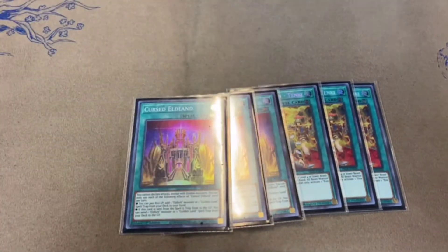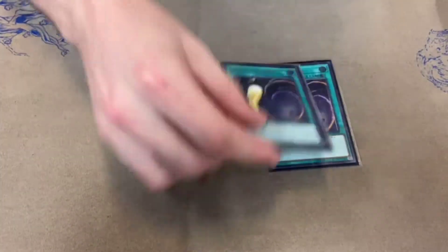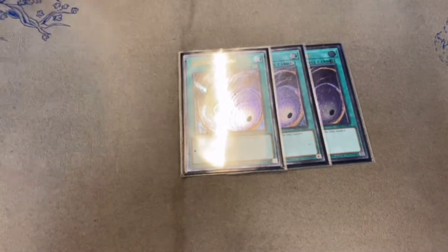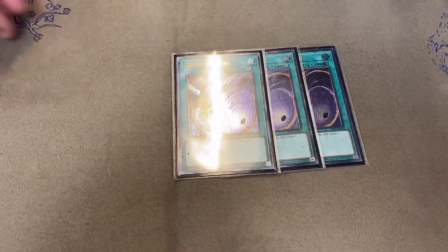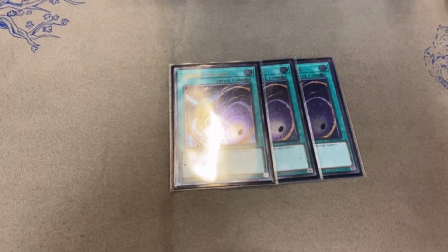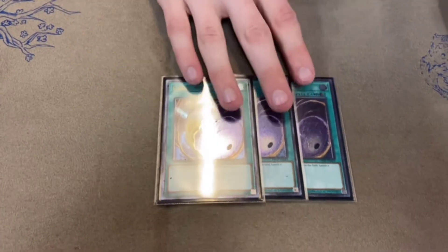Going into the spell cards — three Fire Formation Tenki to get your Zeus, three Cursed Eldland to get your Elitches, and then three Cosmic Cyclone. Cosmic Cyclone is great: hitting Boot Sector Launch in the Dragon matchup is really good, and even the spell card that revives Dragons — if their LP is low and you use Cosmic Cyclone on it, it can hinder their turn. There are also cool interactions like banishing Invocation or Virtual World cards. This card is one of the best cards right now.